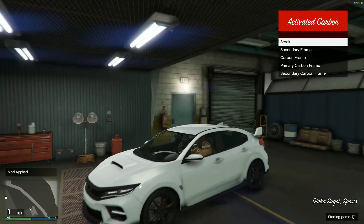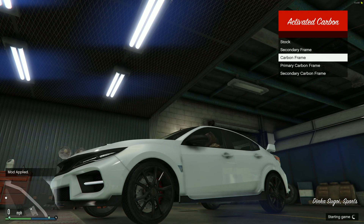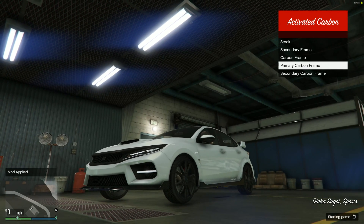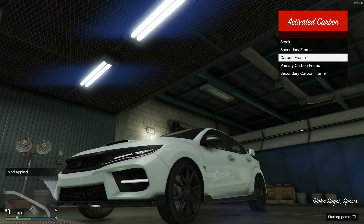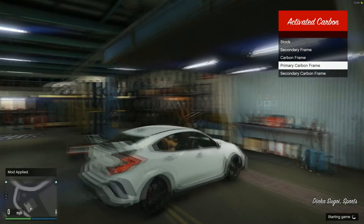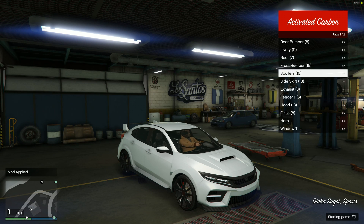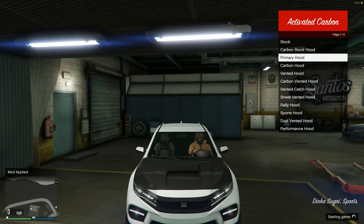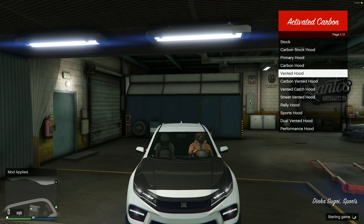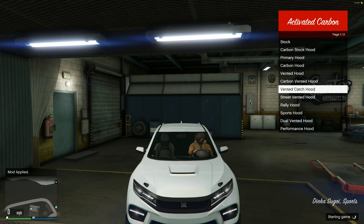Fenders — well, it's actually mirrors; it just says fenders. We've got black mirrors and carbon fiber mirrors. Primary and carbon fiber — so that's half and half. I think we'll go for half-half. Hood next — carbon hood. That looks pretty nice. There's a lot of carbon on this car, that's for sure.